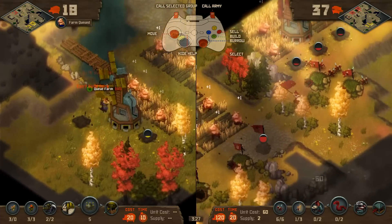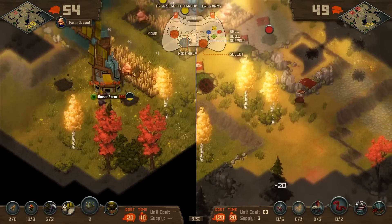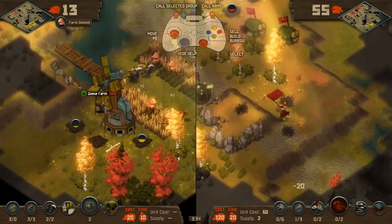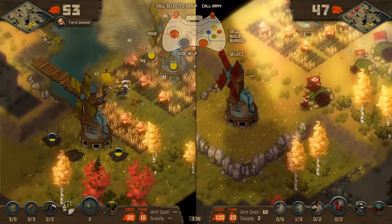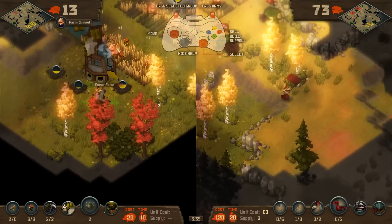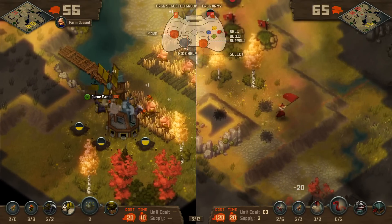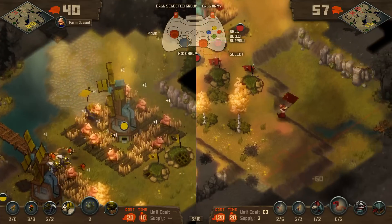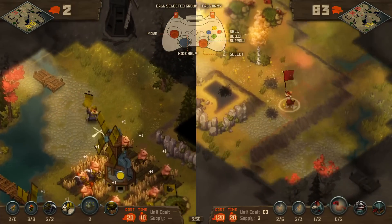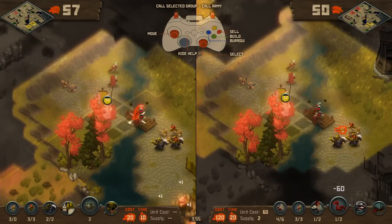The landmines do an area amount of damage. You can send single units in to detonate it, or you can build units that have more health to absorb it. And then the units will heal up if they don't take damage for a while, so they will heal up over time.